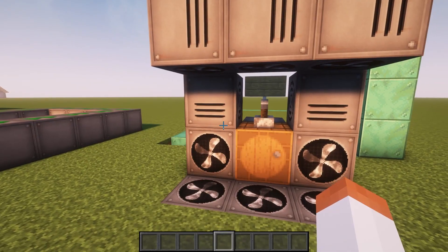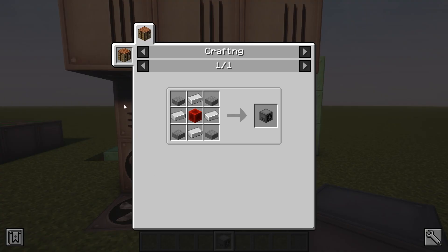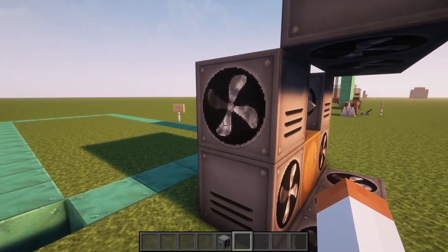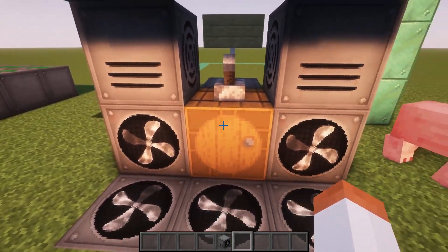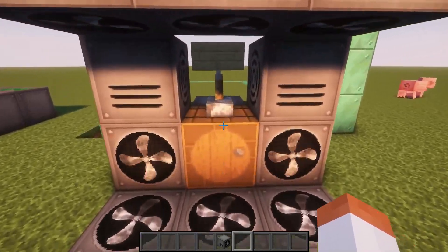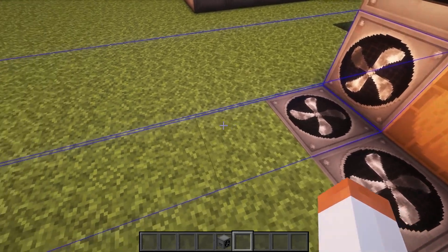Moving along we have the mob fan. To make it you need four stone slabs, four iron ingots, and one block of redstone. You can place them in any direction including up and down. They need redstone power to function — when you flick the lever they animate and will throw you off if you walk directly in front of them. Unlike the conveyor they have an internal GUI. If you press the show area button it shows you the area of effect: one block height and width and five blocks of length.